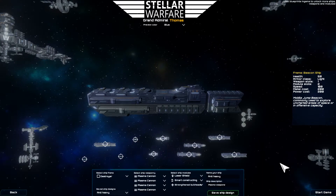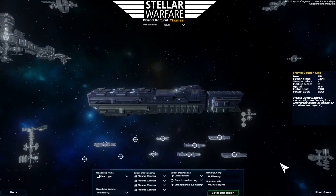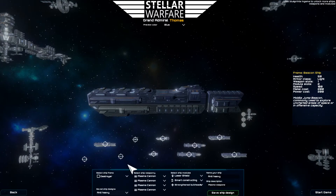I'm going to show you guys what this ship looks like in game now. So I'll be starting up a game and I'll be using this destroyer with these four plasma cannons.